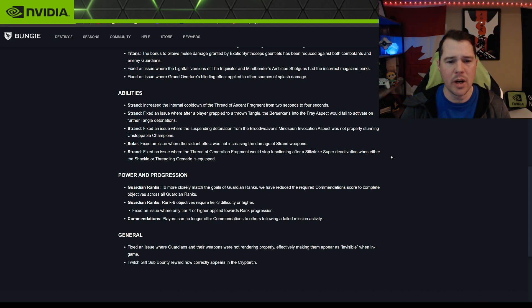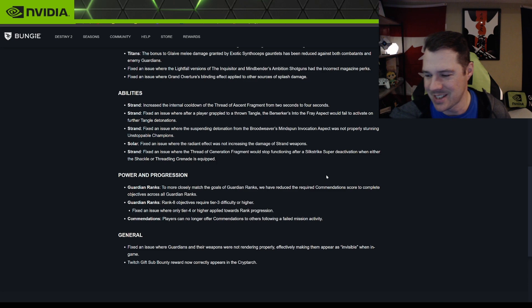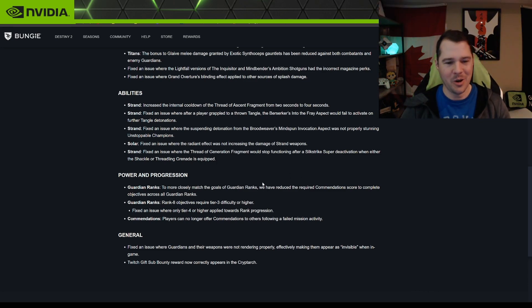Solar: fixed an issue where the Radiant effect was not increasing the damage of Strand weapons — great, now that's fixed. Also fixed an issue where the Thread of Generation fragment would stop functioning after Silkstrike super deactivation when either the Shackle or Threadling Grenade is equipped. A lot of Strand fixes across the board, including the Solar interaction affecting Strand weapons.